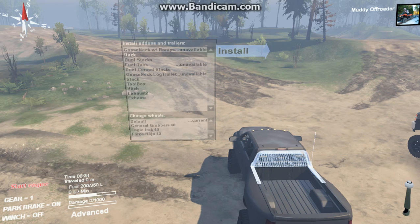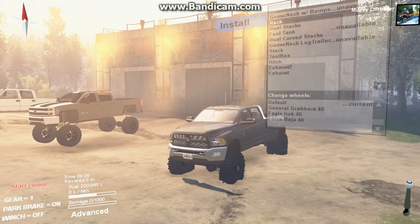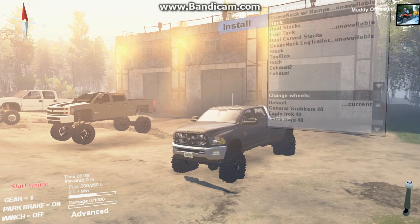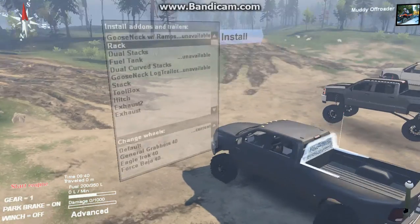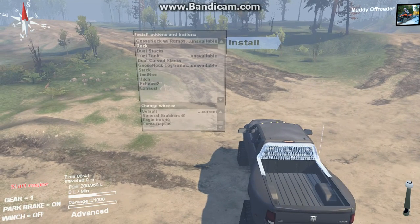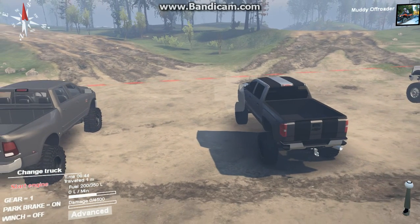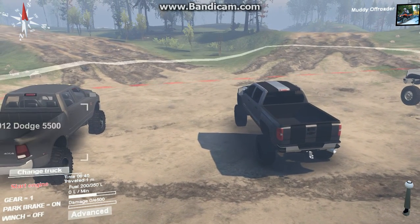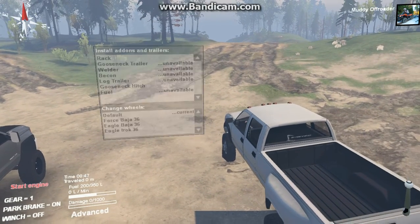Hey guys, Trey here, and in this Spin Tires video I will be trying to complete the Volcano map with three trucks: the Dodge Ram 5500, the CCS Chevy 3500 HD diesel — though CCS actually screwed up, he made it a diesel but it's actually not — and the 95 GMC crew cab dually. I'll use the GMC for logs, the 3500 as a rescue truck, and the crew cab dually to unlock the garage.